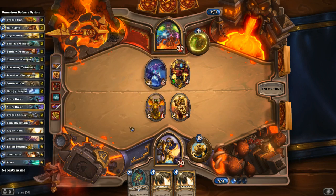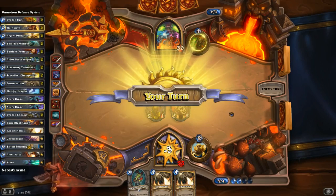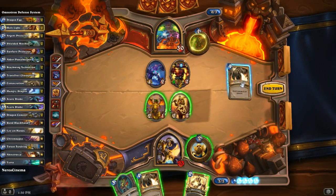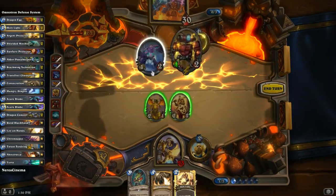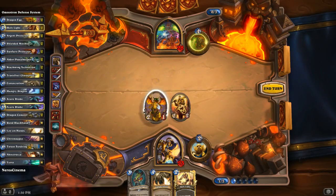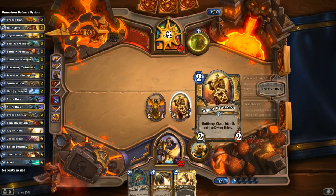Arcane Golem. I knew he'd go for face. Now we can use Consecration and take down both of them. There goes Arcane Golem, there goes the Micro Machine, there's two damage to him, plus two more from the Whelp, and two damage from the Argent Protector.